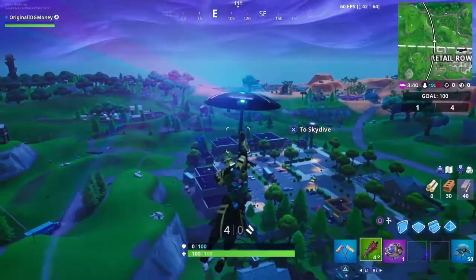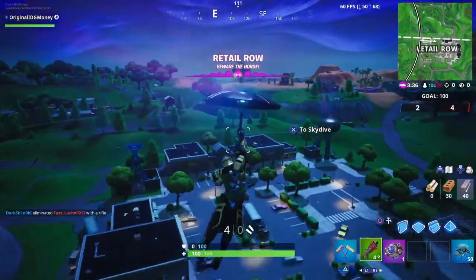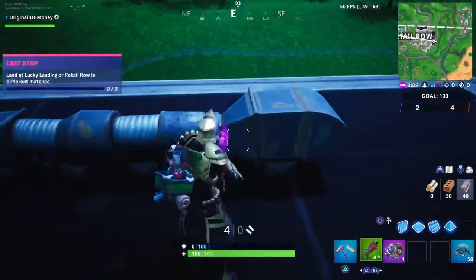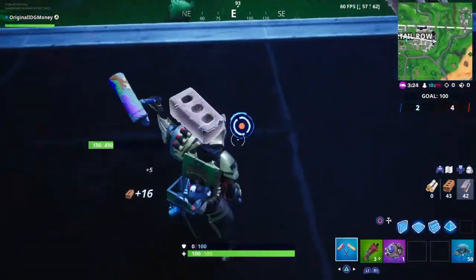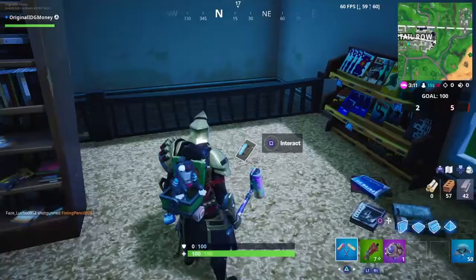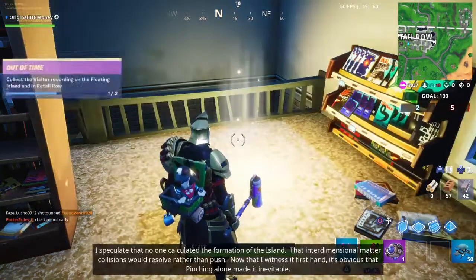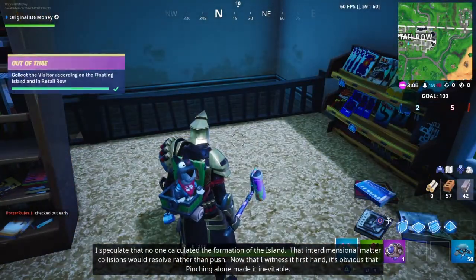I'm going to respawn right next to Retail Row. Head to the building next to the water tower — the two-story building. Just drop in, take off the roof, and you'll see right upstairs there is the second cassette. I hope this video helped you out.